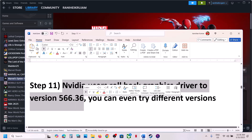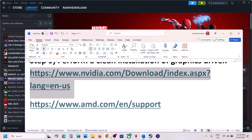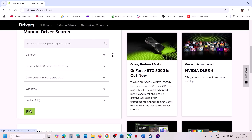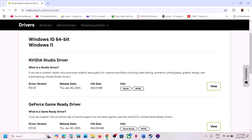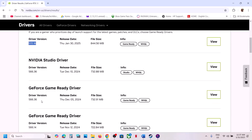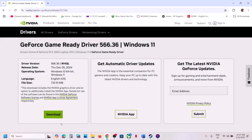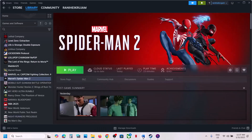Next step for NVIDIA users: rollback the graphics driver to version 566.36, as this has worked for many players. Go to the NVIDIA website, select your graphics card, and click Find. The latest driver right now is 572.16, but click 'View more versions' and download version 566.36. Run the exe file, make sure to check 'Perform a clean installation,' restart your computer, and launch the game.